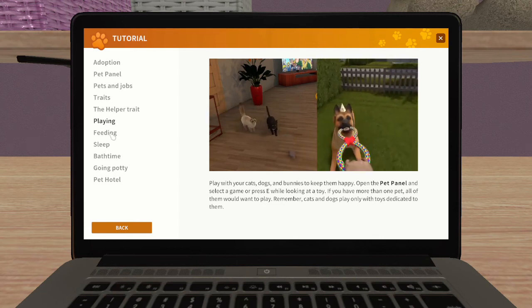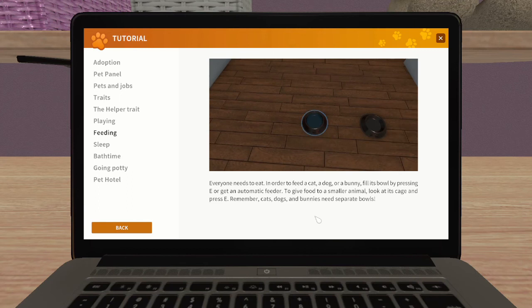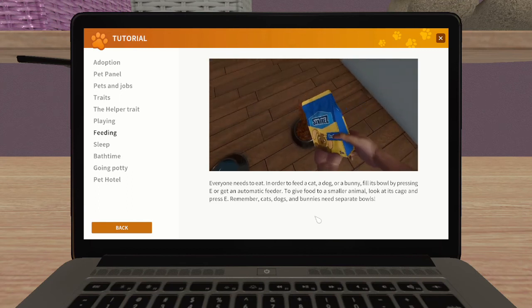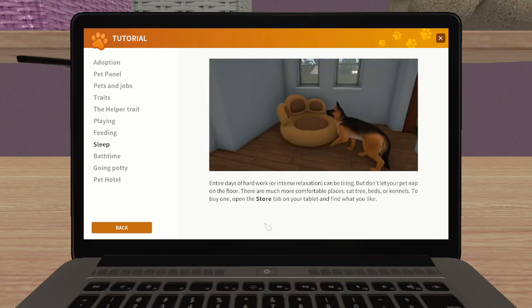And the little ones can use that - is that like a little mobile rat toy for the cats? It's actually kind of cool. It's a different type of gameplay to what we probably originally bought the game for, but it is nice to have something different. Everyone needs to eat - in order to feed a cat, dog or bunny, fill its bowl by pressing E or get an automatic feeder. The automatic ones are obviously easier because you don't have to remember. To give food to a smaller animal, look at its cage and press E. The smaller ones probably don't have automatic feeders.